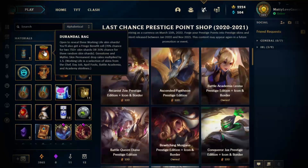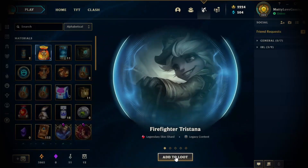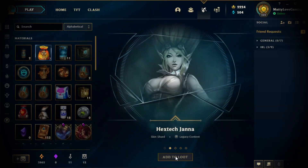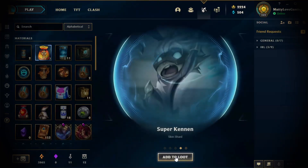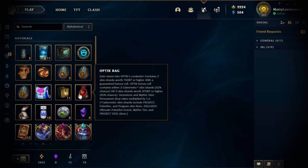We're going to open this bag first. Fingers crossed — what are we going to get? Firefighter Tristana. So we've got a legendary skin. Hextech Jano — another legendary. Battle Academy Azir. So we've got two legendary skins from this bag, very cool. Super Kennen and Pugmore. I'm liking this bag a lot.